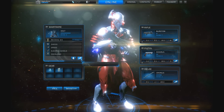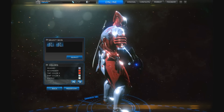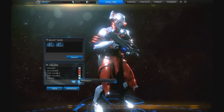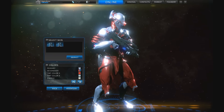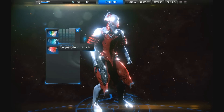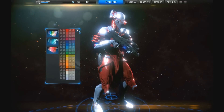The next option from the spanner is the color scheme. Mine is red and white because I'm a Sunderland fan. You only have a certain number of colors unlocked by default — if you can see, only the middle column is available. To unlock additional colors you have to spend platinum in the store.